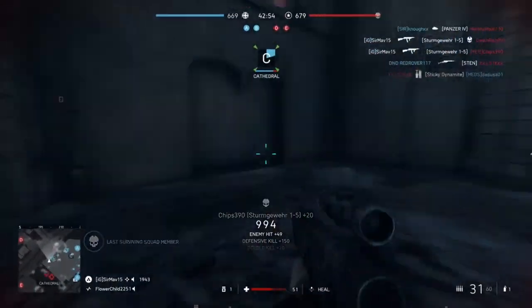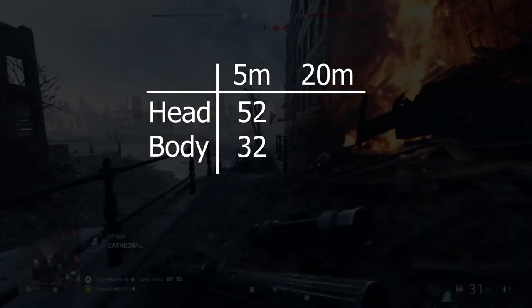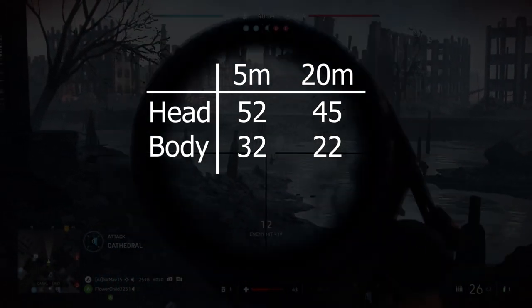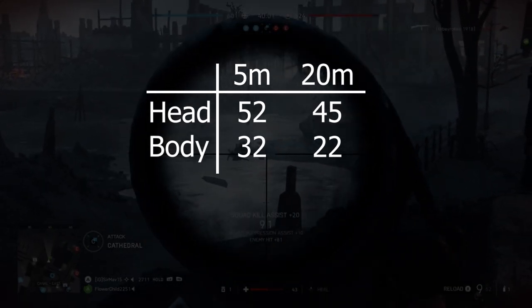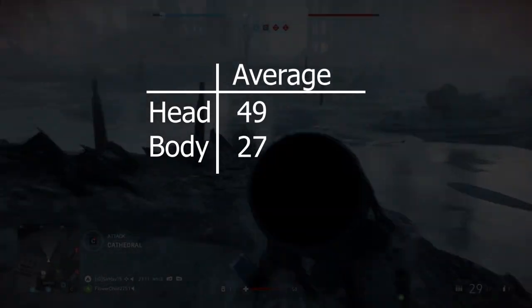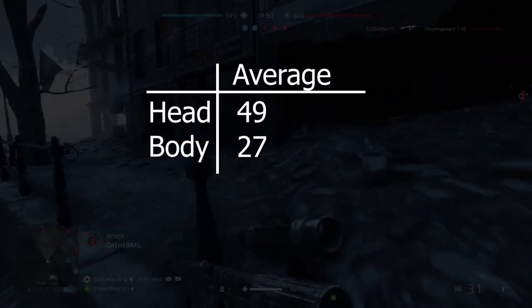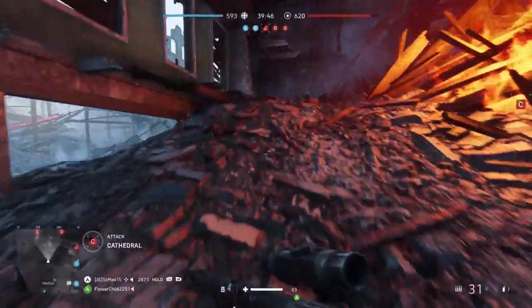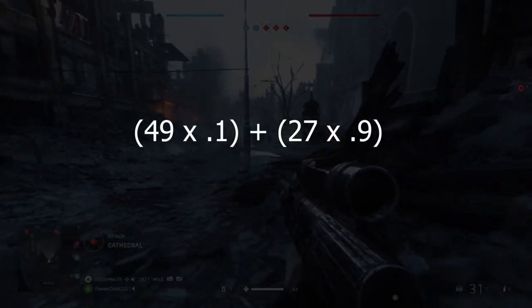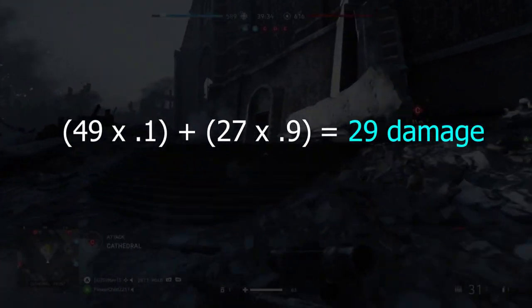Let's break down the math using the first weapon on the list, the Sturmgewehr 1-5. At 5 meters it does 52 damage to the head and 32 to the body; at 20 meters it impacts for 45 damage to the head and 22 to the body, giving you a sense of the damage drop-off between these two distances. You take the average of head damage and body damage — 49 and 27 respectively — then calculate using the 10% headshot and 90% body shot profile: 49 × 10% plus 27 × 90%, which equals a damage output of 29 for the Sturmgewehr 1-5.